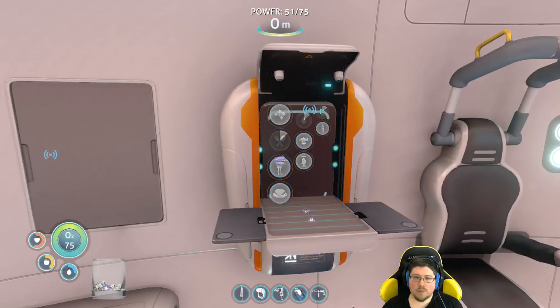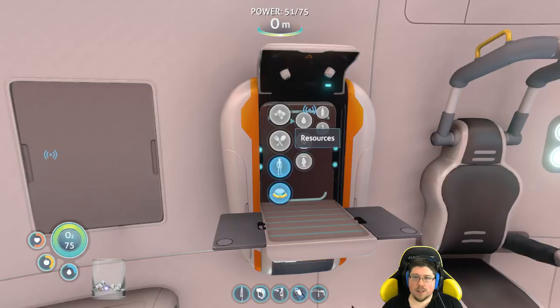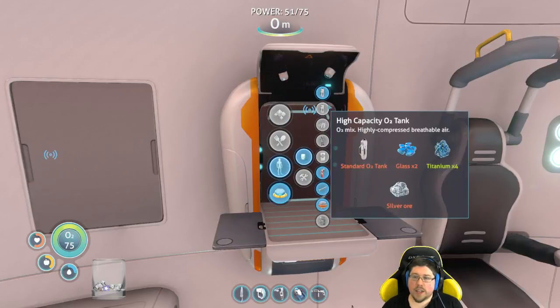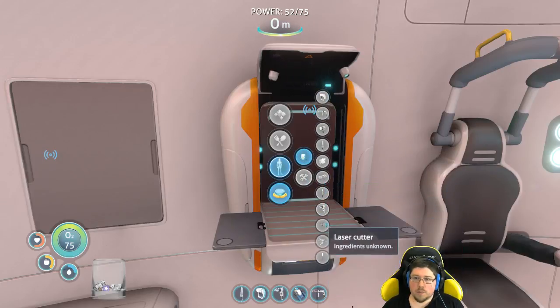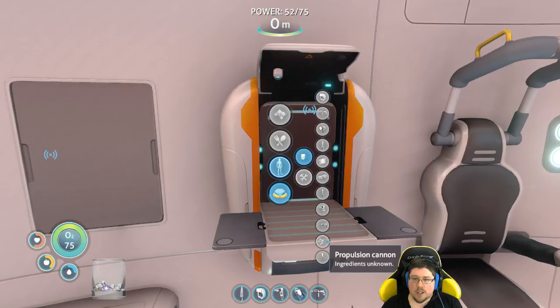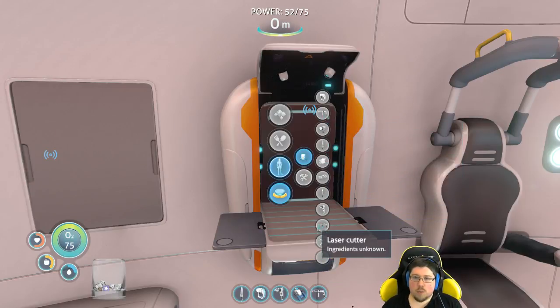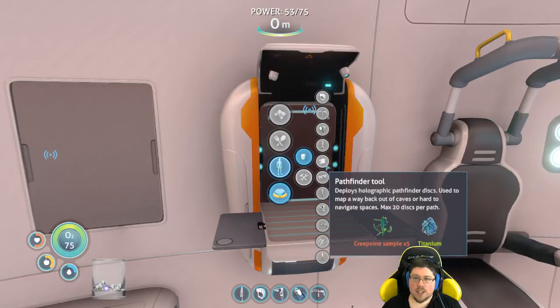Make some extra water. Oh, I can make the high-capacity air tank — I'm going to go ahead and do that, because it'd be useful for exploring. Laser cutter, we don't have the blueprints for, so you have to find the blueprints for that, which will be found in random crates. I thought I got the light stick — no, I still don't have it. Let's scan another one.